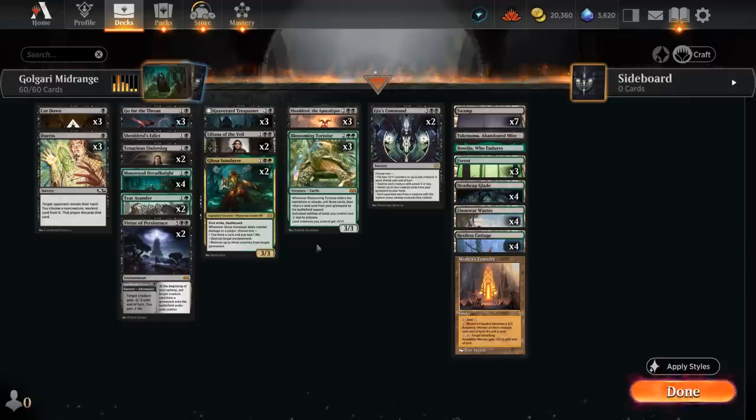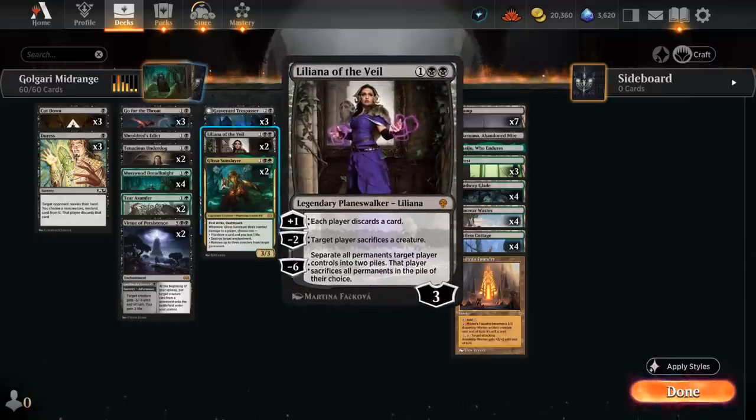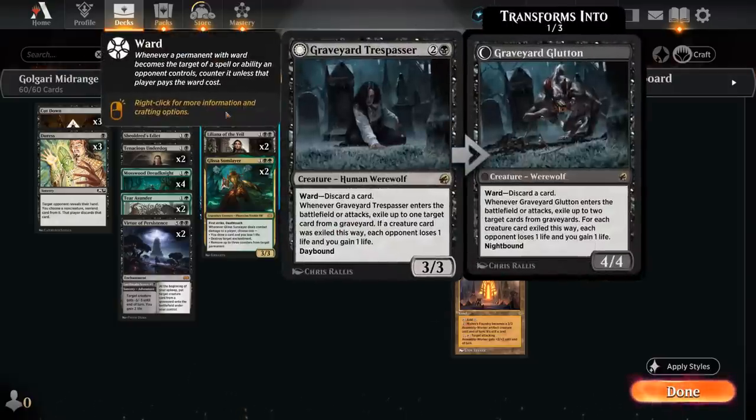We also have two copies of Liliana of the Veil, which is pretty good in control matchups where we can discard useless removal spells and still strip cards from the opponent's hand. The minus 2 gives us a nice edict effect, also good at dealing with opposing Trespassers so we don't have to pay the Ward cost.